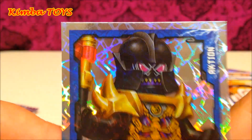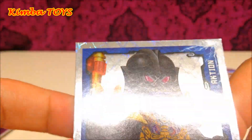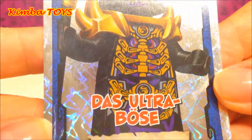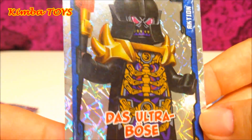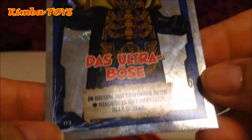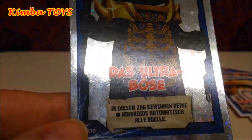Wow, this really looks like Darth Vader from Star Wars! This action card is also special — do you see how glittery it is? The name is 'Das Ultra Böse,' which in English means something like 'The Super Evil.' If you use this card, your Nindroids are going to win all their duels. Cool, pretty nice!